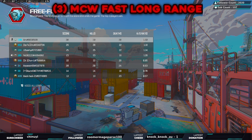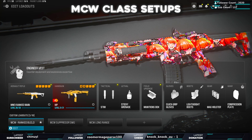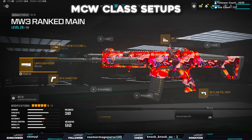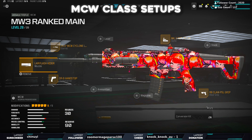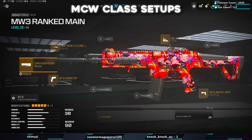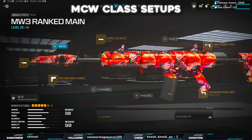Ranking the attachments and overall builds — everything was the exact same besides the actual MCW setup. First build: we went with a standard rank play build, really solid. If you just want that mid-range assault rifle — the do-it-all weapon — absolutely go for this build. Really fun to use and you can't go wrong. I'm gonna give it a 9.5 out of 10 — let's call it a 9 out of 10. Really good build.